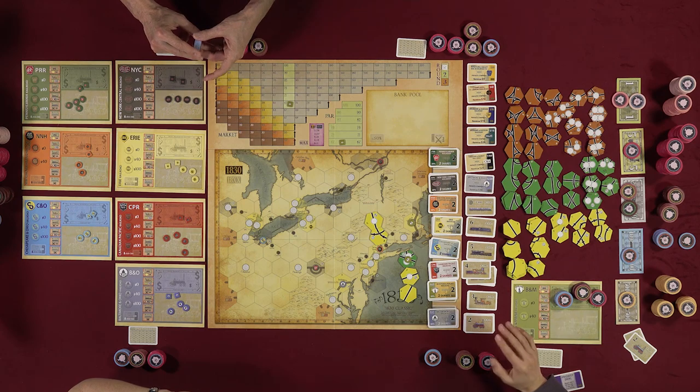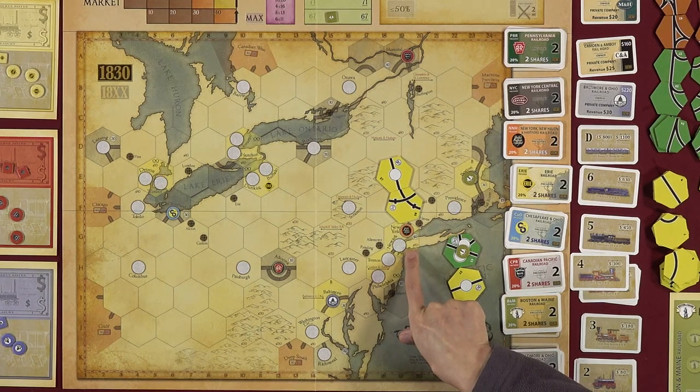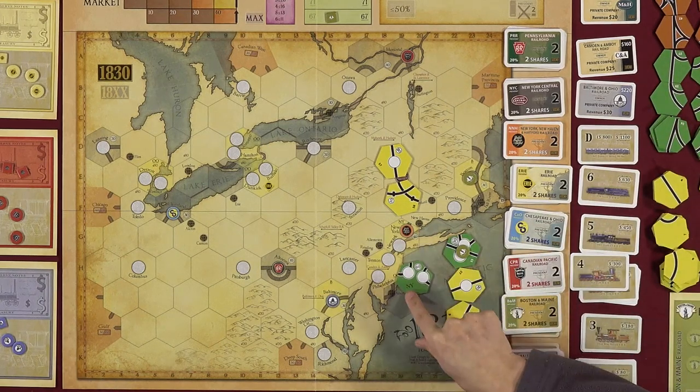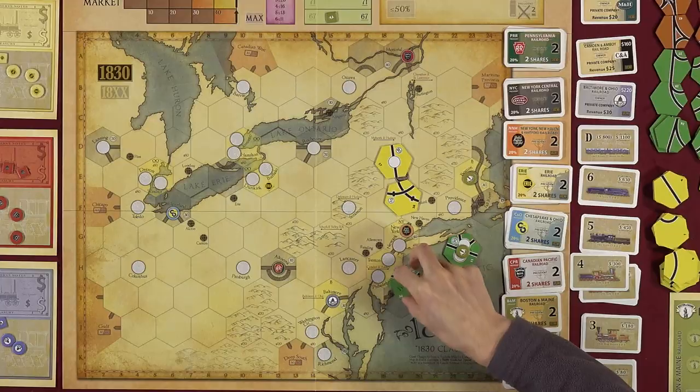There's no upgrade cost going from yellow to green, unless the hex has a pre-printed tile. Special tiles like New York require paying the printed cost ($80) when upgrading to the green version.